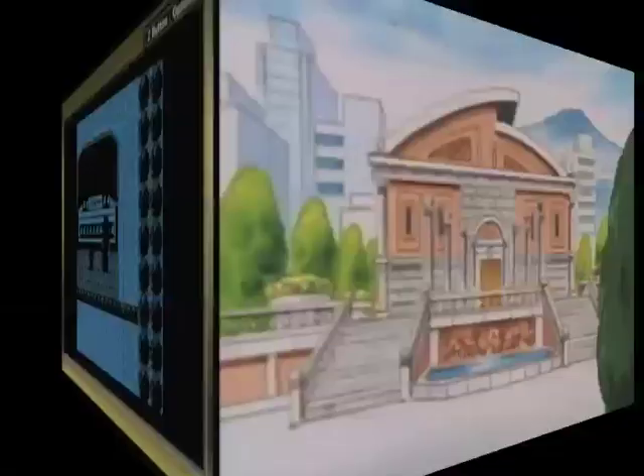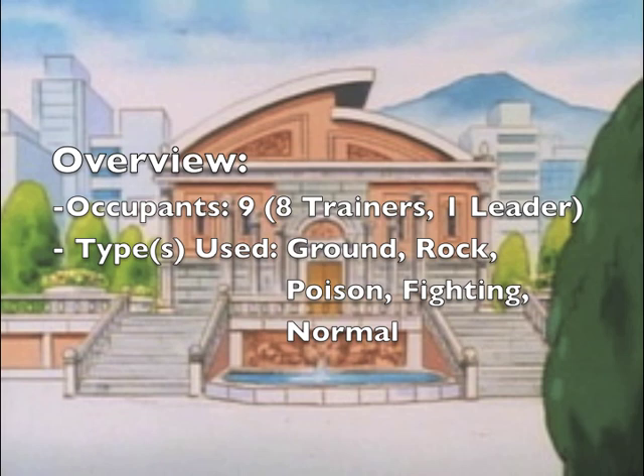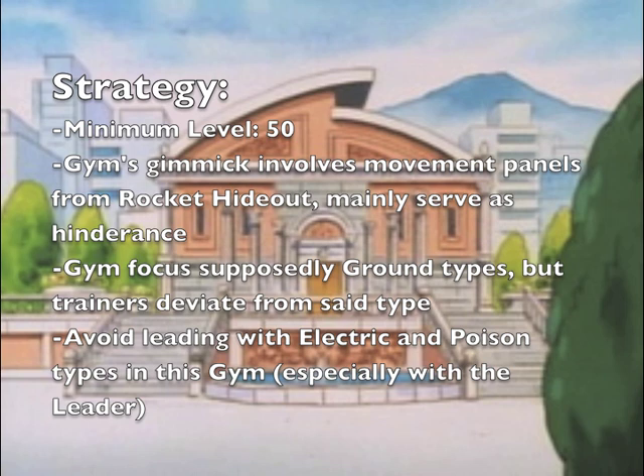And understandably enough, there's a war room. Twice in this project I've done two of these in a row. Anyways, overview: nine occupants, just one more trainer than last time. Types used: the lead type is supposed to be ground, but you find rock, poison, fighting, and normal here too. Strategy: at least go here at level 50. The gimmick here is movement panels that we haven't seen since the Sylvan rocket hideout, but they're not really that difficult to deal with, they just hinder you. They're supposed to be ground type focused here, but there are a lot of different other types here.